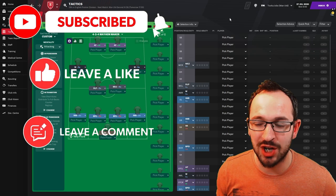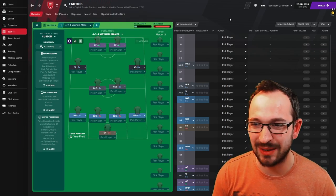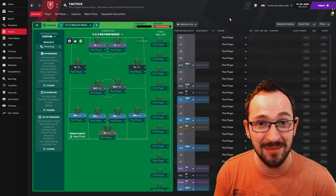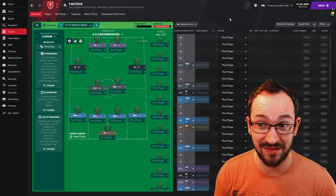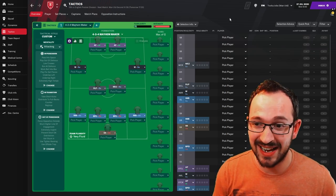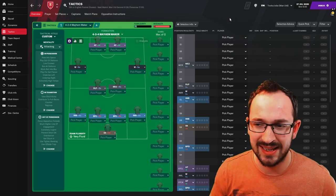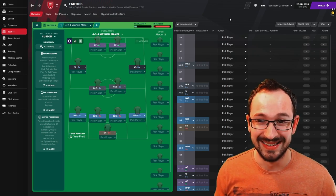What's up everyone, it's Tucker Jobs. Hopefully you enjoyed those highlights. So this tactic was a comment on one of my videos saying 'can you test my tactics on FM Base?' It's called the Master Megadon. I went on FM Base, found the Master Megadon, and it's been updated - they must have tweaked it and improved it. Now it's a newer version called the 4-2-4 Mayhem Maker.